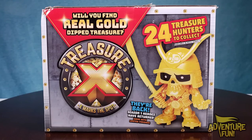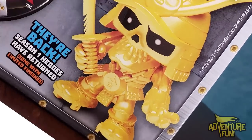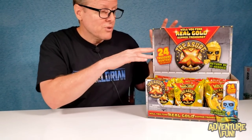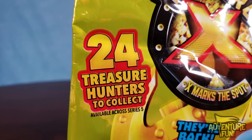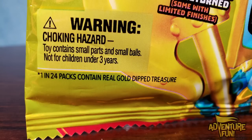On this side is a figure from the Blade Brigade — he's Gold Blade. On the other side, in tiny print, it says one in 24 packs contain real gold dip treasure. We've got a total of 24 in this box, so if you buy a case theoretically you should get one — unless someone at the store already pulled out the gold one before you got there. The warning also says: choking hazard, contains small parts, not for children under three, for ages five and older.